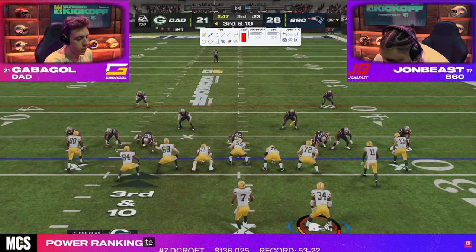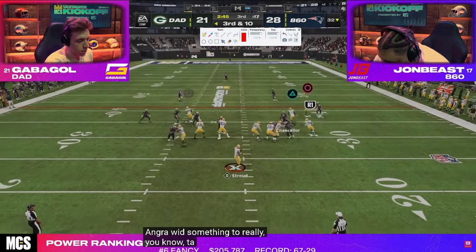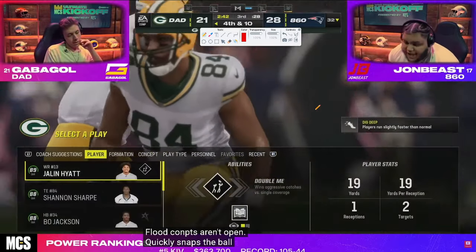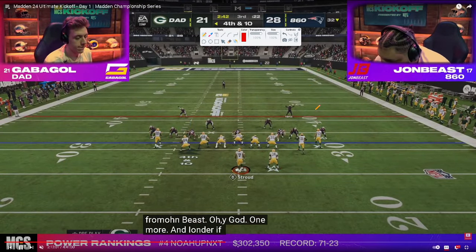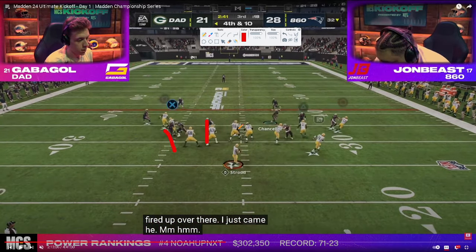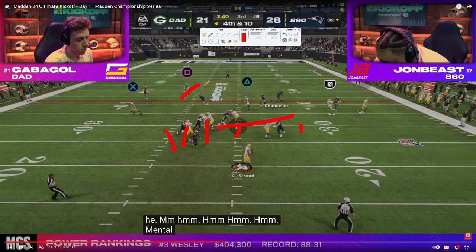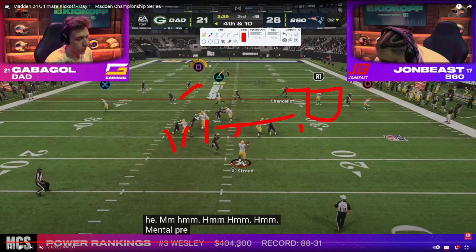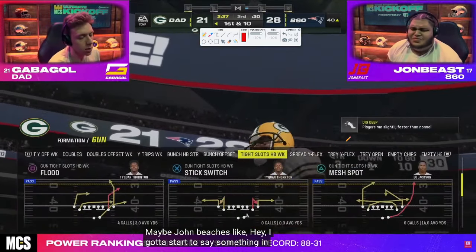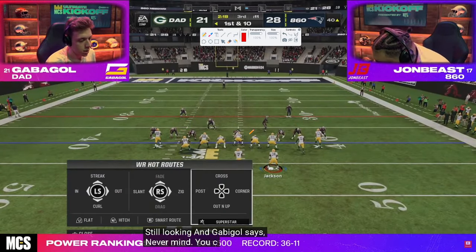Third and 10. John is doing a lot of cross-man and trying to bait certain things. Gabigol gets the post with a good shed. Fourth down and 10 — Gabigol has to have it. John has looked pretty decent defensively out of half. Gabigol gets the Send 5: slant is open over the middle and the post is open. He throws the post because the user had to take the wheel. Under pressure, catches it for a big-time dot — a huge throw that very easily could have been a sack or a knockdown.